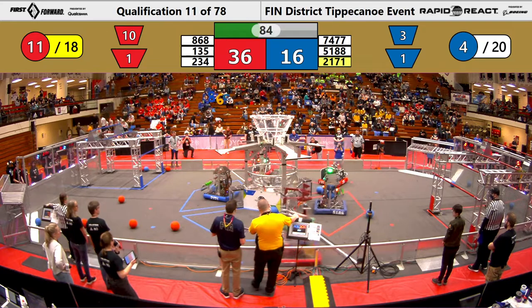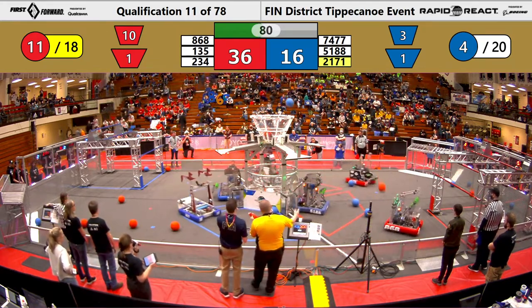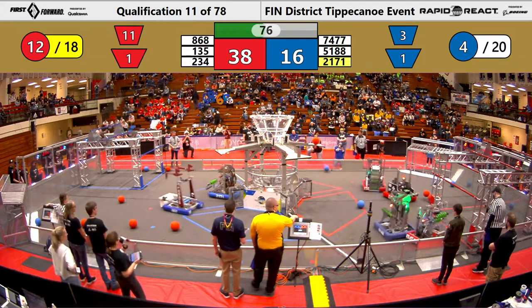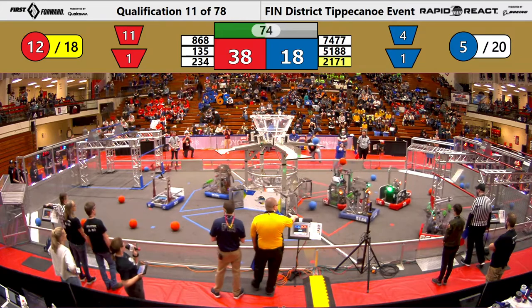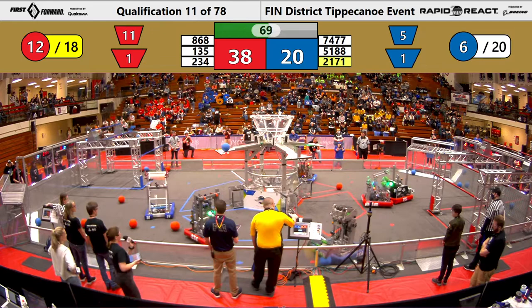All teams are attempting to intake balls to get ready to shoot the hub. The Red Alliance takes their shots and 234 and 135 attempt to shoot at the top hub. Classified Robotics shoots and makes an upper hub shot while 2171 also sinks two points for the Blue Alliance.